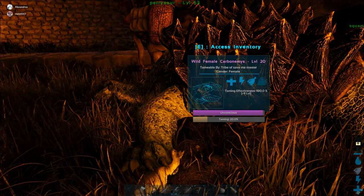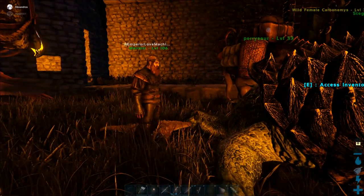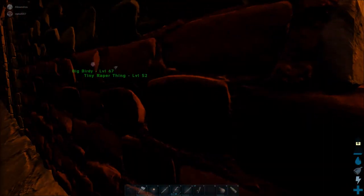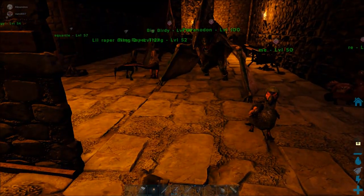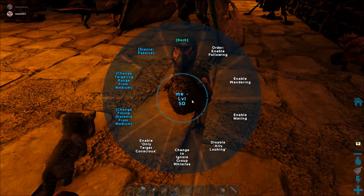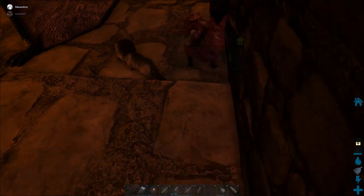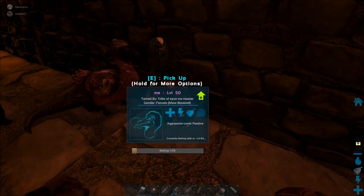Why are we taming this? Why don't we just eat it? Because it spawned in the base. My general policy — anything that spawns inside the house, go ahead and tame it. Because it's already in your living room. It's like, hi there, I just wandered in. Do you have an application? Oh yeah, sure, here — pop, right in the head.